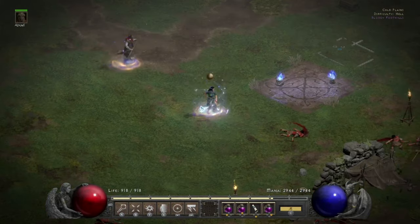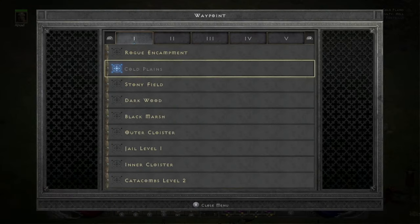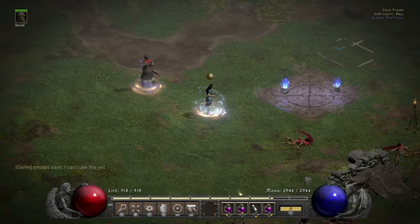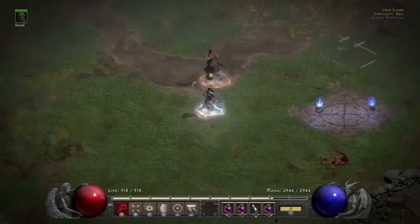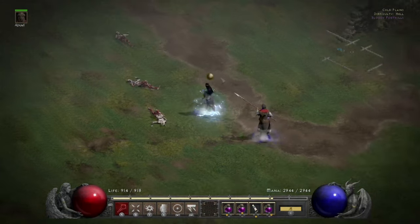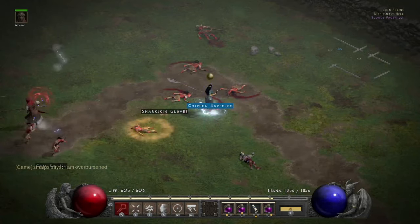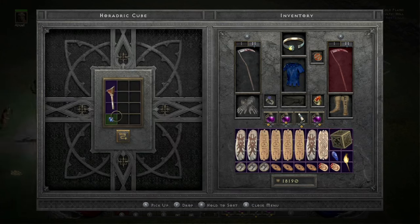Your A button is always going to be your action, but you can also bind a skill to A as well. For me on the Sorc, I have Telekinesis as my action item. If you were a melee character, you might have your main skill as the A button. I keep it as TK because it's kind of similar to the action button. You can also map a pickup straight to the cube on console — regular pickup is just A, but if you hold ZL and A, you can pick up items straight into your cube.